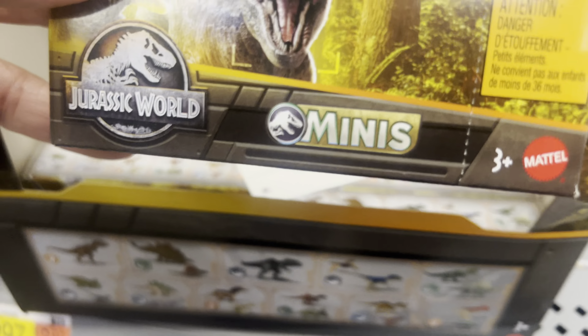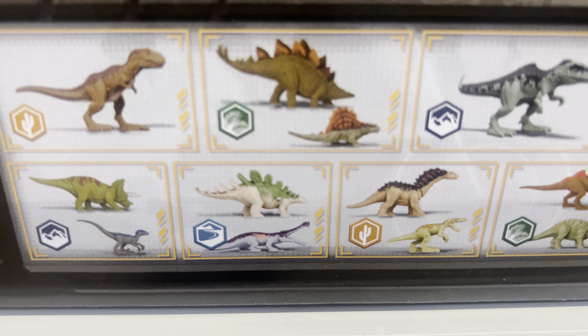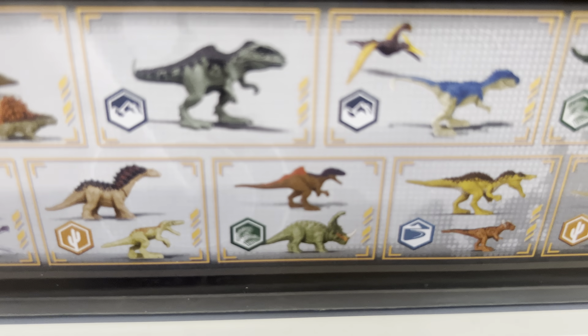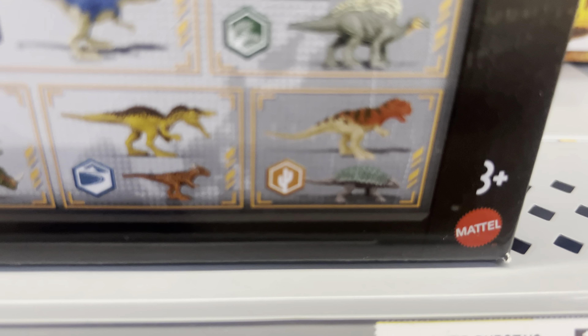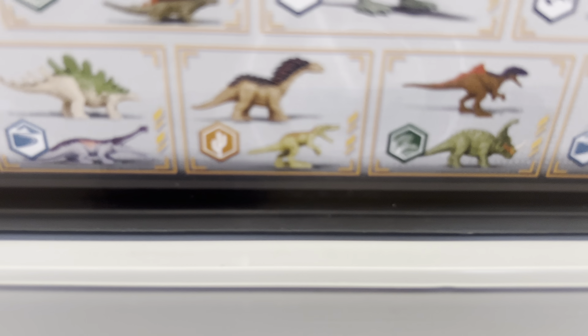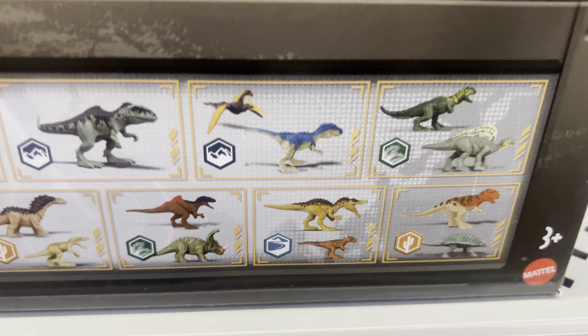There's a secret to getting each one of these. There's 20 different kinds: T-Rex, Stegosaurus, Giga, Allosaurus, Bronix, Triceratops, Stegosaurus — so there's 20 different kinds here.